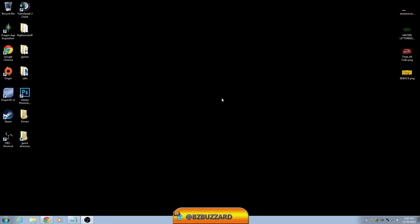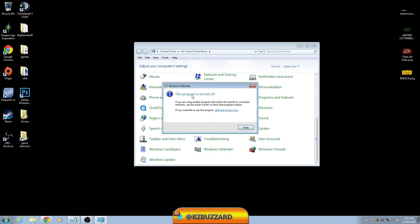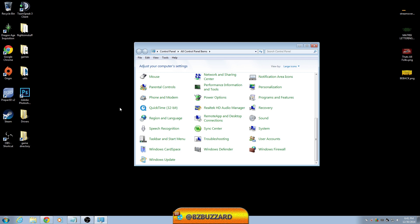The next thing we're going to talk about is Windows Defender — turn it off and kill it forever. Windows Defender does nothing if you already have AVG or another antivirus. Go to Start, Control Panel, Windows Defender, and in Settings turn it off. Note that this is different from Windows Firewall — keep that on. If you have a good antivirus program, you don't need Windows Defender; it's just going to slow you down on boot and while you're playing games.